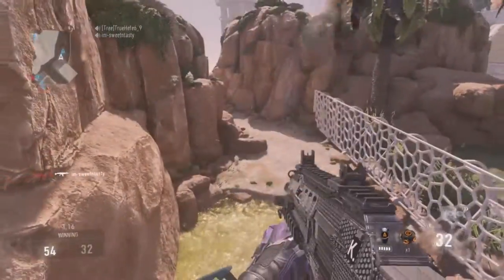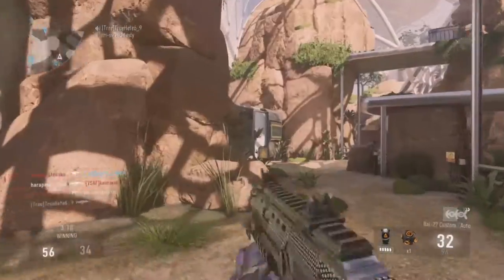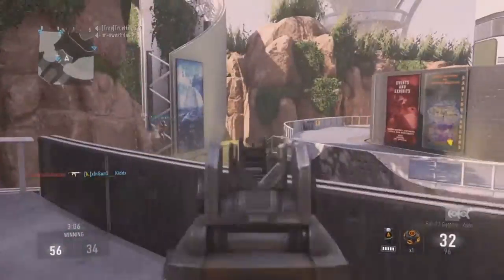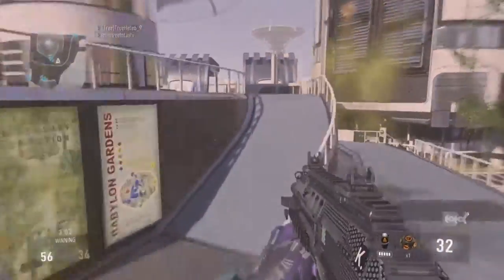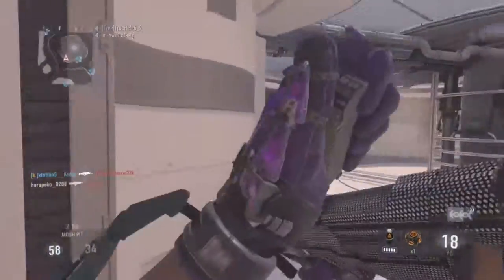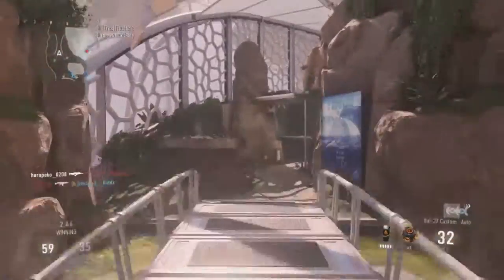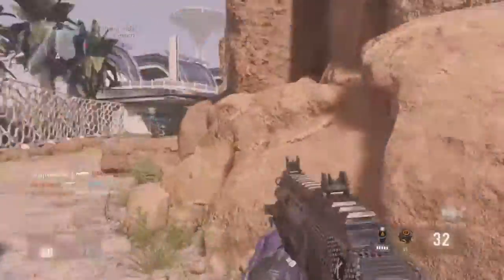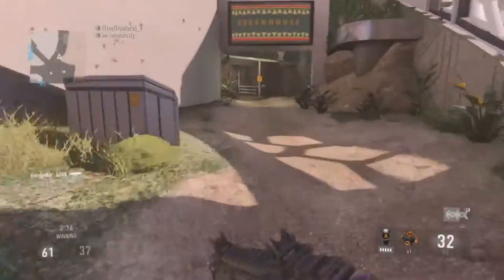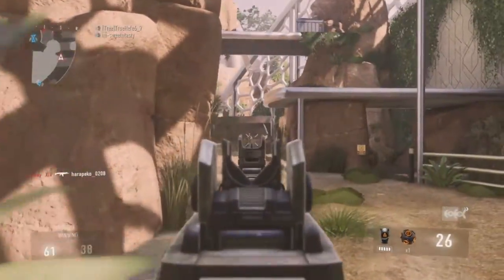Now how else can you improve your aim beyond those eight problems? Call of Duty has aim assist, which slows down your aiming to help you hit targets. Try turning it off and playing a couple of games. Your aim will be horrible at first, but once you learn to compensate without it, put aim assist back on and your aim will be noticeably better. It's a great way to train.